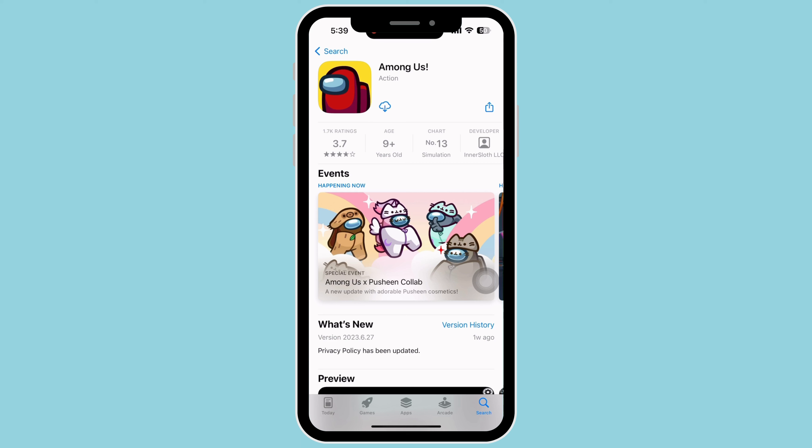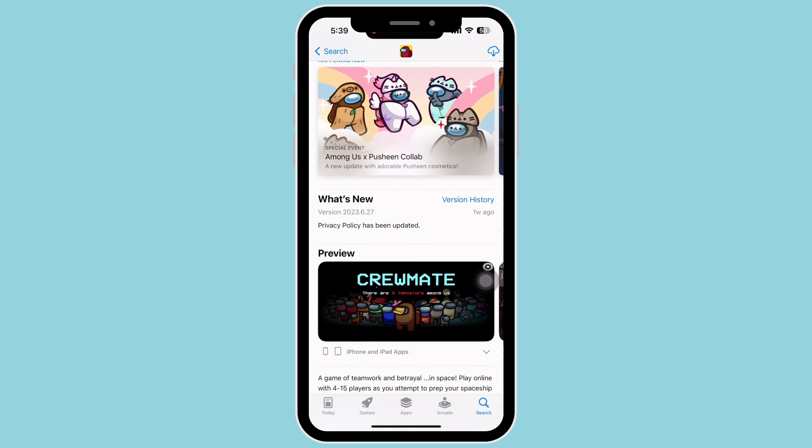A number of players are secretly imposters who want to murder everyone else on the team. Your job, if you are not an imposter, is to fix your ship while also figuring out who the imposters are. Seeing them enter vents, doing things they shouldn't, or just murdering people are clues you should be looking out for. But keep in mind you will need to convince everyone else you're not lying.